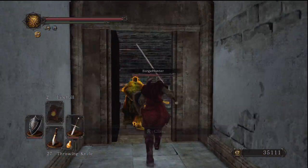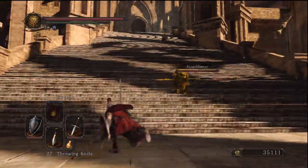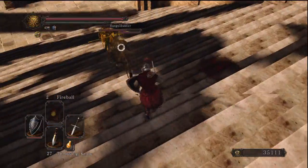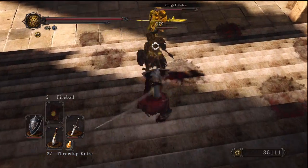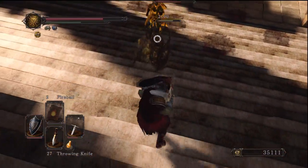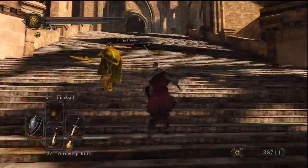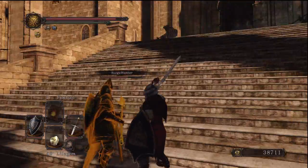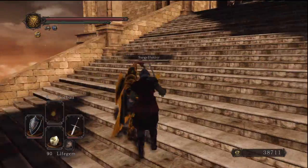Why are you just standing still? I rolled there. Someone just sent me a message so I had to reply. Oh, here we go — no, you don't run away from me. At least I can stagger him.